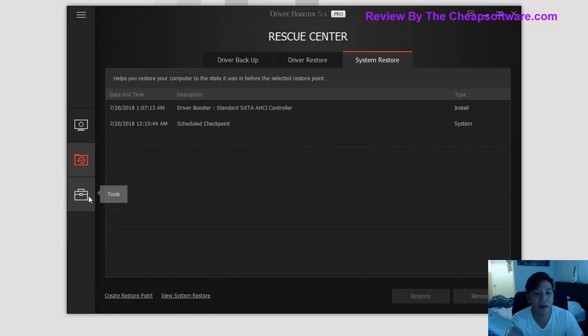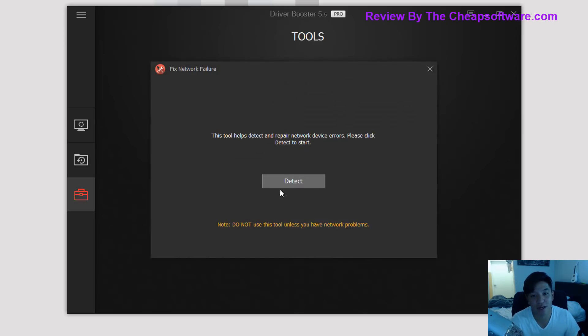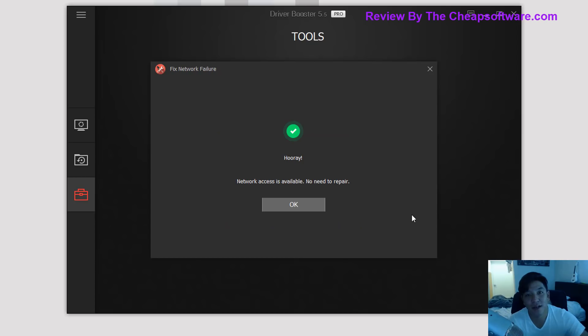Last but not least you have the Tools tab, which allows you to fix common errors you may get with drivers — things like no sound, no network connection, or bad resolution — especially if you just inserted new hardware like a new graphics card or sound card. You would just run one of these issue fixes and it'll detect what may be wrong by scanning the drivers. I'll run the detection tool for demo purposes — though if you're not having problems they recommend you don't run it — and as you can see it confirms my network setup is completely fine, no need to repair.